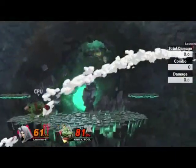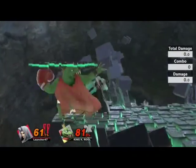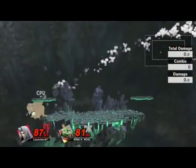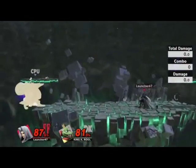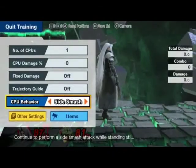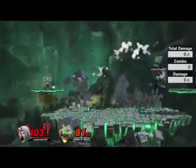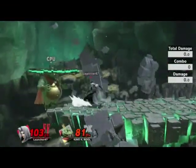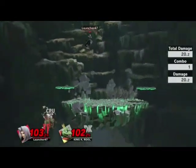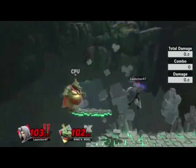Need to get that wing out. Oh, I ducked under it. Should probably set it to neutral special. There we go — there it is. This dash attack doesn't look like a kill move. Got the one, two, three. So let's try and get a jab reset on him and see if it's any easier.